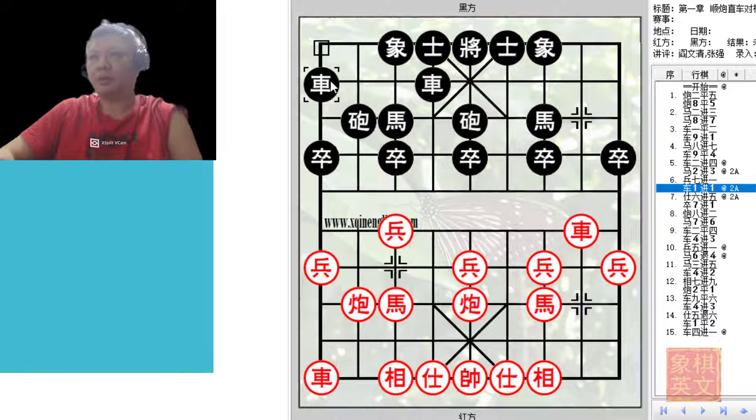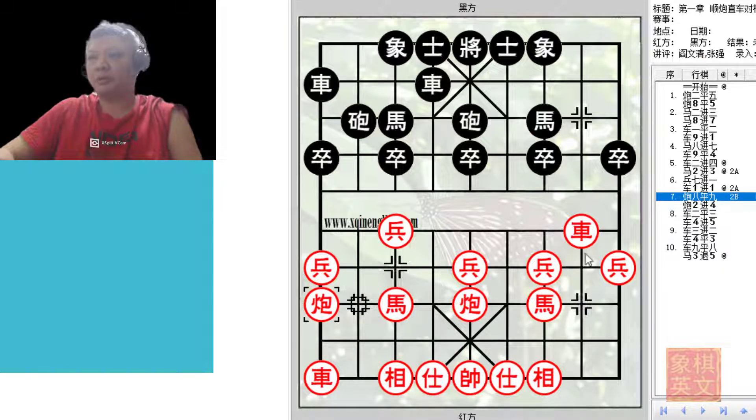So r1+1 will be played, so that if red attacks there's always r1=6 to prevent the cannon. Red consolidates his defenses — this is a steady and sound move. c8=9 is not advocated because black would immediately play the pawn rank cannon, threatening to play c2=3 or c2=7.